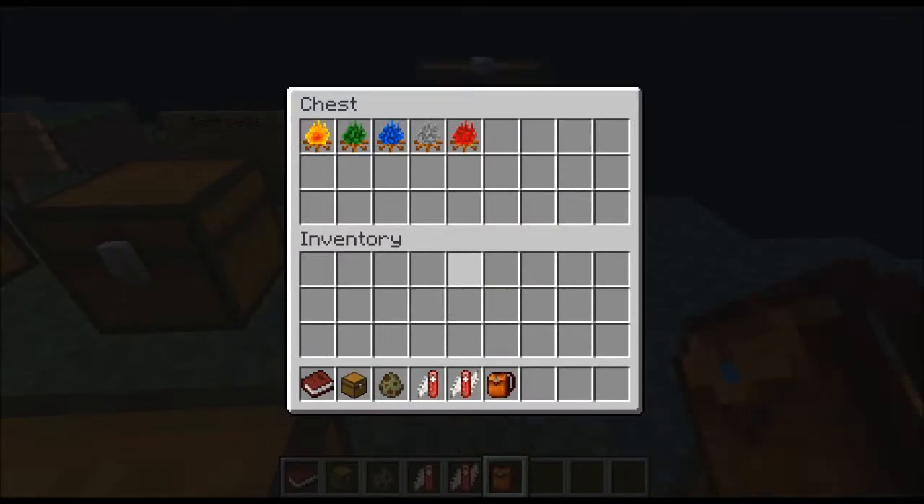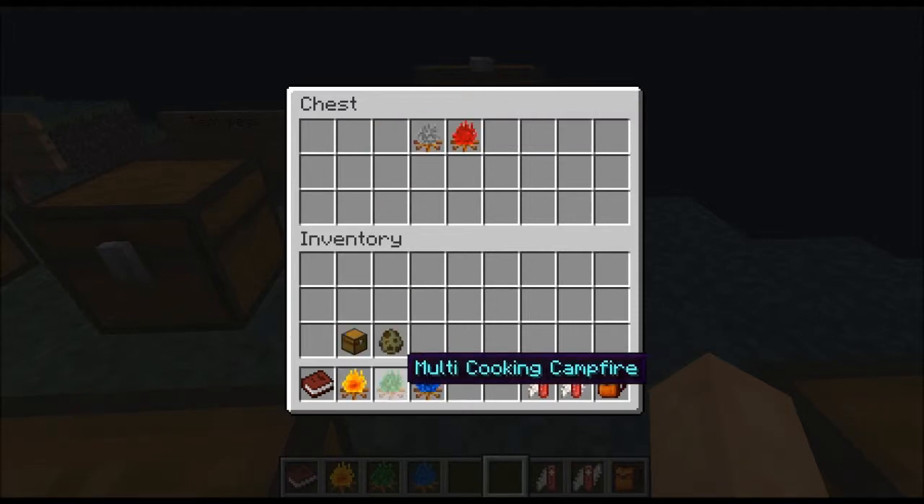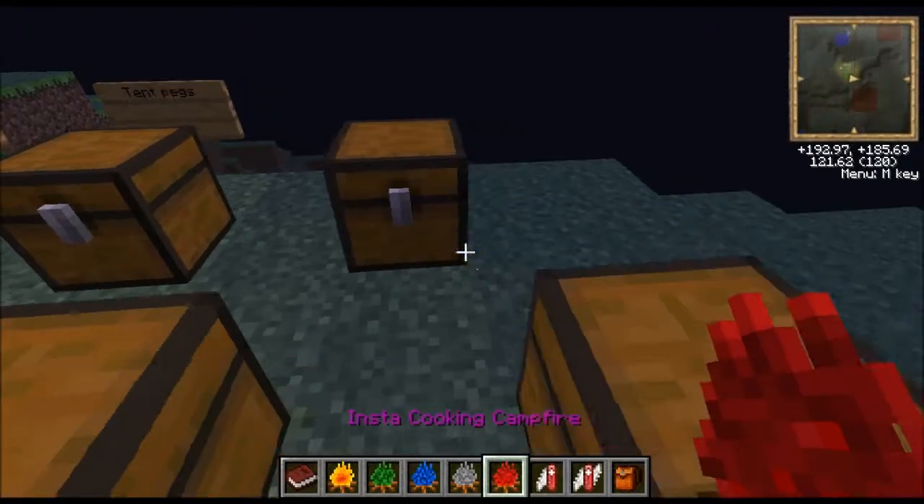Now we'll move on to the campfires. They all do different things. I couldn't find all the recipes for them, only these three. First you have your normal campfire - that's just a decorative one, and you can actually dye it any colour and it'll turn a different flame colour. Then you have your multi cooking campfire, fast cooking campfire, cheap cooking campfire, and insta cooking campfire. Try saying that five times fast.